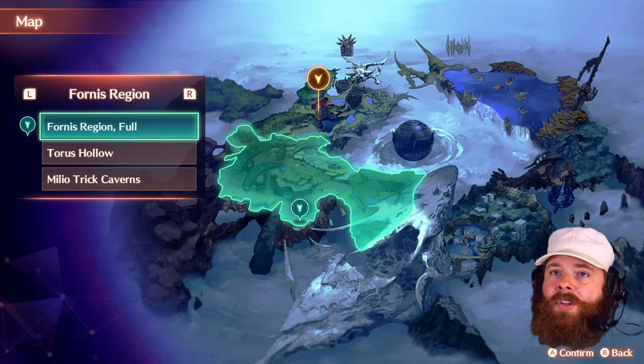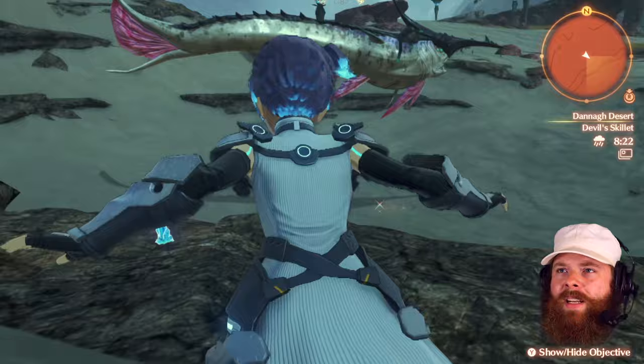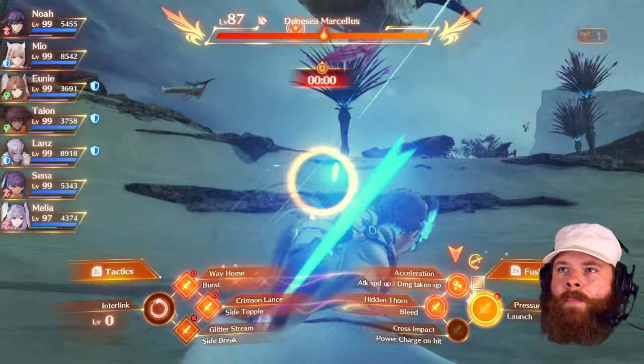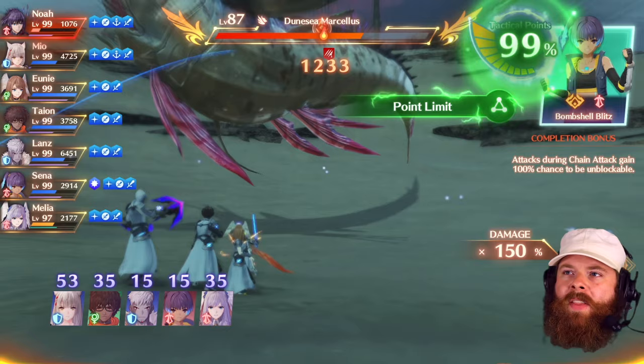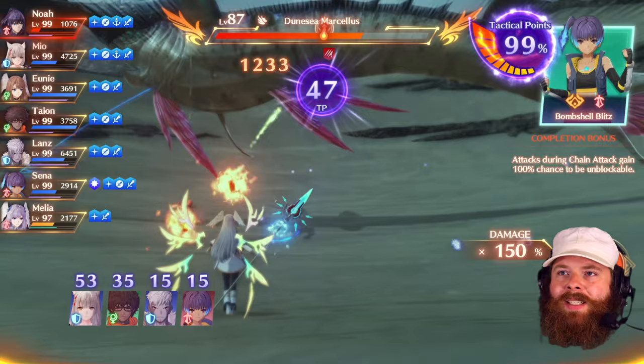Apparently this guy here is a boss. I think we've come across him a number of times. I don't know if we've ever actually stopped to try and fight him. I'd rather not fight all these little guys down here, but if that's what needs to be done in order to fight the big guy, I don't know if they'll actually get involved though. Don't we get chain attacked by taking damage, or am I crazy? I think I've just come up with a strategy: if we use a healing completion bonus on the first round, it'll guarantee that Uni comes back as one of the three heroes.